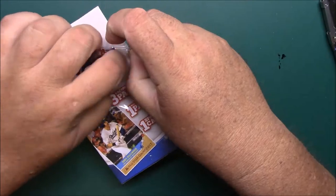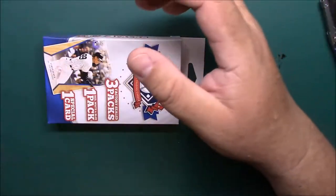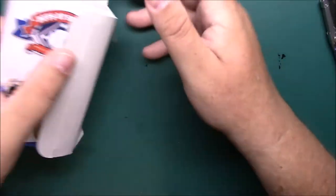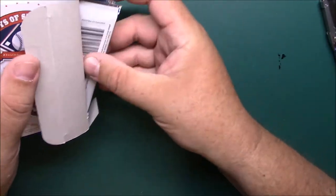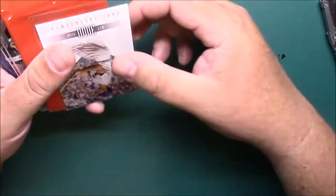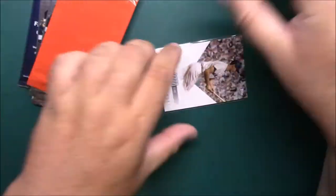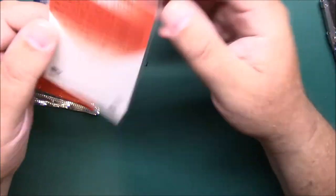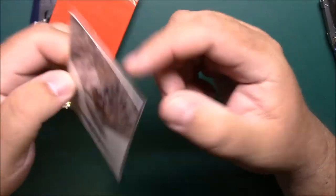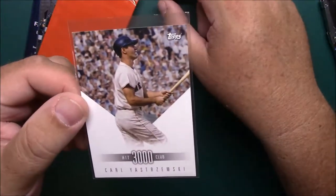I have not opened one of these. This was from Walmart. I've opened this kind of stuff before, just not one of these. It opens on the side. One of those Honus Bonus packs, which — yeah, that's meh. Those things didn't go over well. We've got a Yaz for our special card from 2017 Topps. Looks like a 3000 hit club insert.